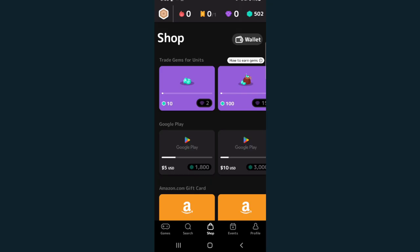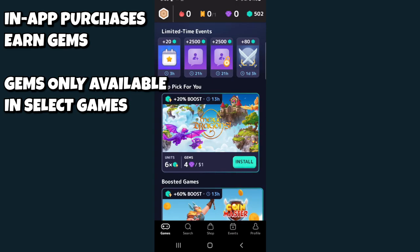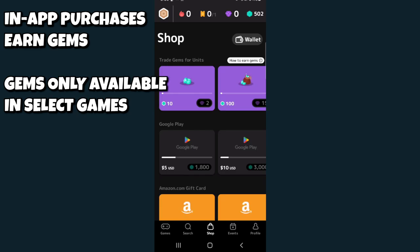In the Shop tab, you have the ability to redeem units for money. There are also gems in addition to units. You earn gems through in-app purchases — for Merge Dragons, it's 4 gems per $1 spent, meaning Mistplay rewards you 4 gems for every dollar of in-app purchase. Those gems then convert to units in the Shop: 2 gems = 10 units, 15 gems = 100 units, 55 gems = 500 units, and 100 gems = 1,000 units.